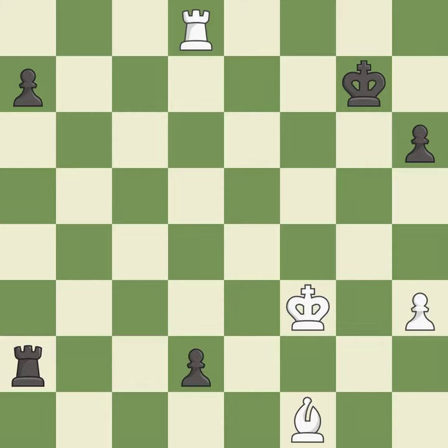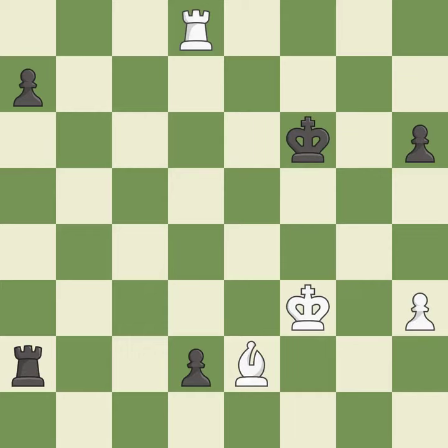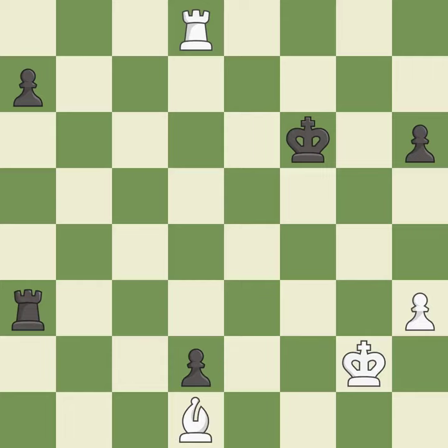This pushes a passed pawn — it is best. This moves the bishop to a more active square, making it gain scope — it is good. This ignores an opportunity to push a passed pawn towards promotion — it is an inaccuracy. This is the strongest option — it is best. A solid choice — it is excellent. This steps away from the checking rook — it is excellent.